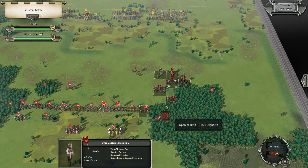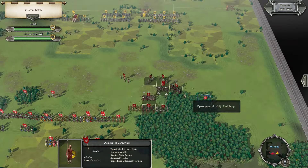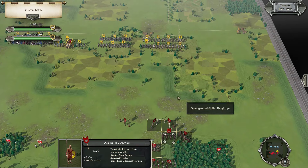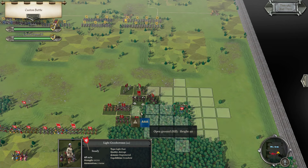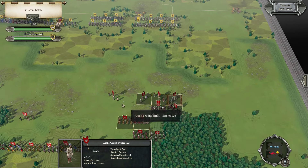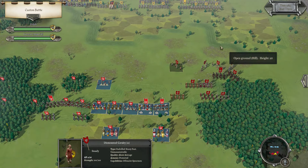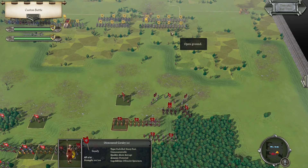The Free Canton Spear — I think it can move up to there. Crossbows, same thing. I should be able to reach this side before the Free Canton Spear can.